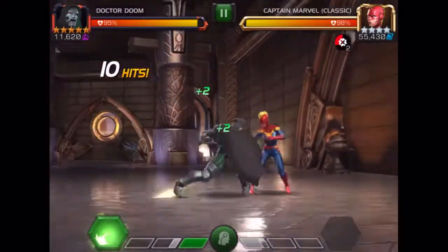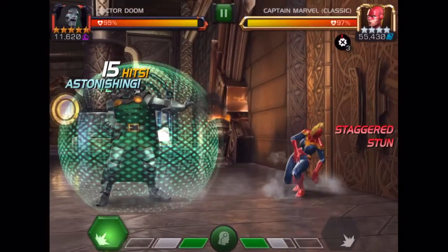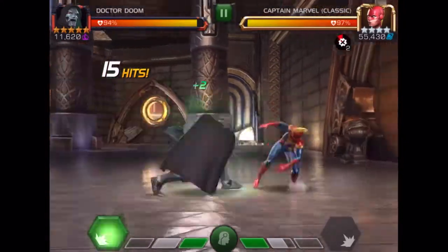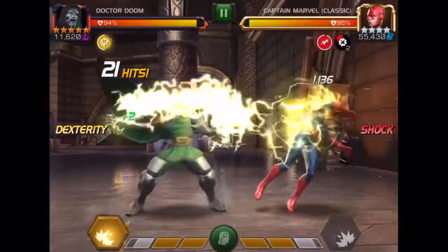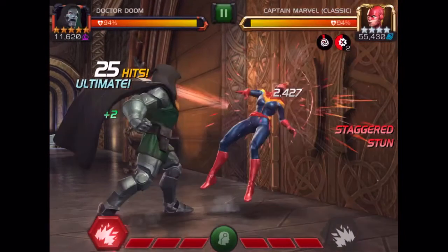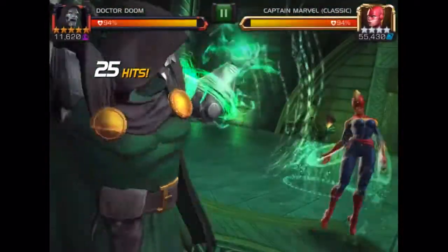So now let's talk about how to build up to the special Doom combo. If you hold block when the opponent has energy, they are less likely to use it, and you want to do this with Doom so that you can push them up to almost three bars of power when you reach three bars of power yourself. I have a video where I discuss anti-baiting as well as re-parrying, which is also important for Dr. Doom, and I'll put that link in the description.